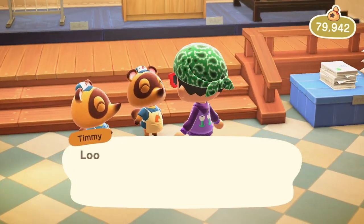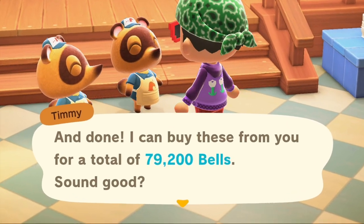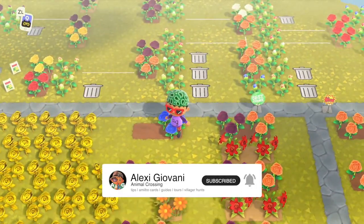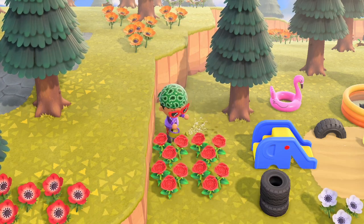Gold roses sell for 1,000 bells each, or 1,200 with the bell boom ordinance, and grow back after 2 days. They'll fetch the same amount as the elusive blue rose and are way easier to get. To make gold roses, just start with red seed roses and water them — they'll make blacks 25% of the time.